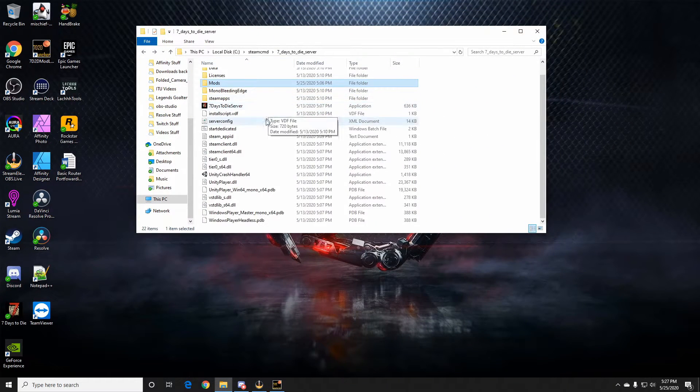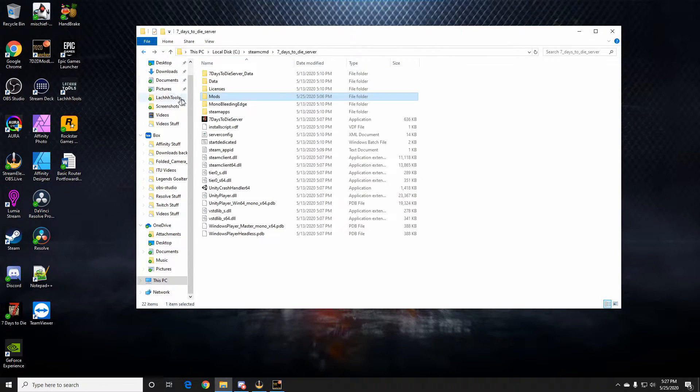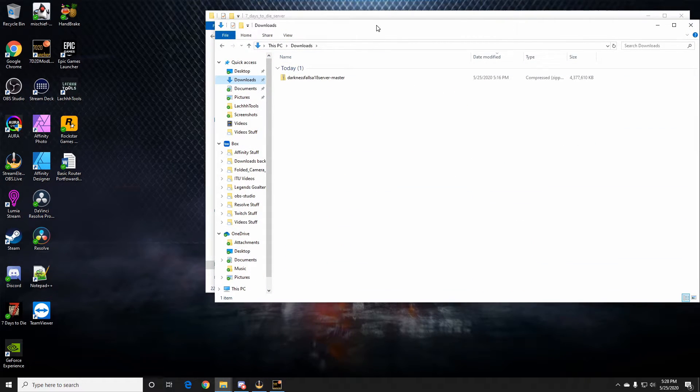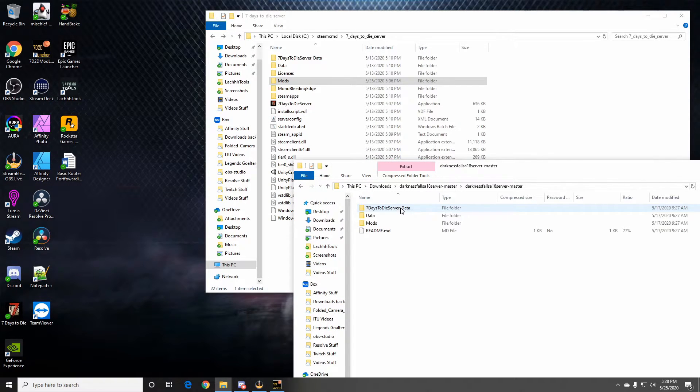So here we are — I have my Seven Days to Die server, which in the last video I showed you how to create using SteamCMD and how to add the Mischief Maker mod. We've loaded it up and it worked great. I also have the files for Darkness Falls — the Darkness Falls server files. I'll link the direct download for the server files in the description. After you mod your game using the mod launcher, download these files. This is what the developer posted in his Discord, so it's coming right from him.